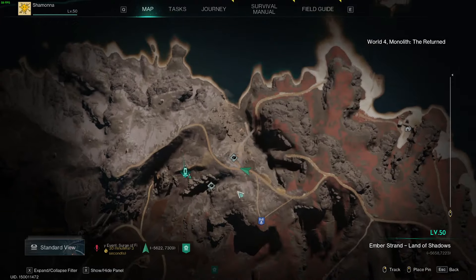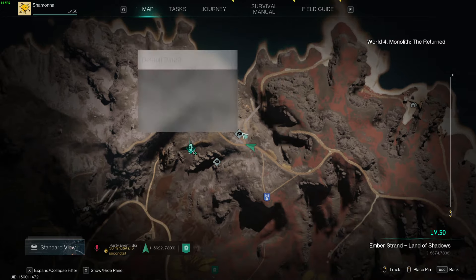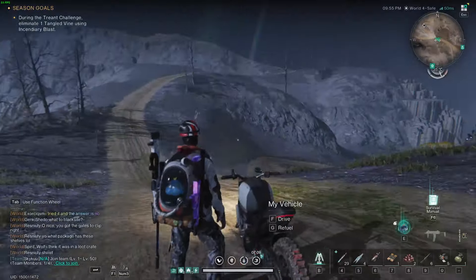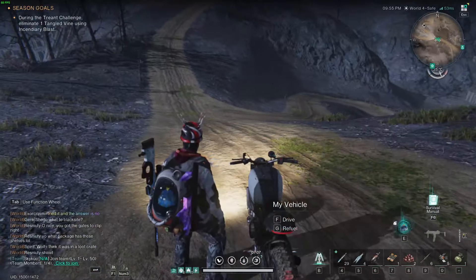When you get up here you're going to want to go ahead and mark these two locations. These are two entrances to caves and I highly recommend marking them because it's going to make it very simple for you to look on the mini map and drive between them.